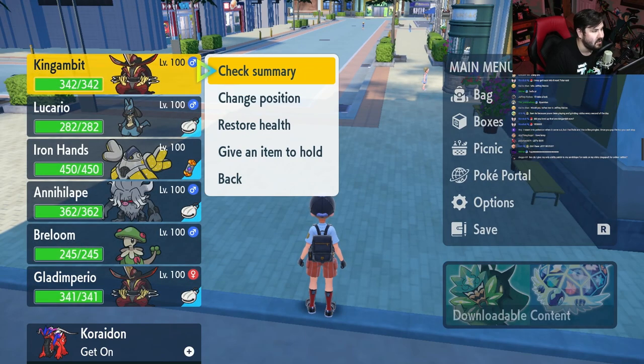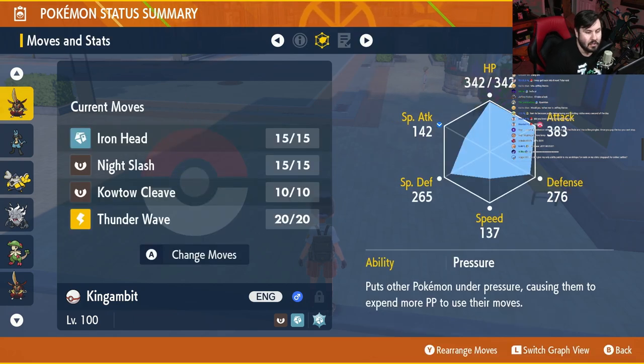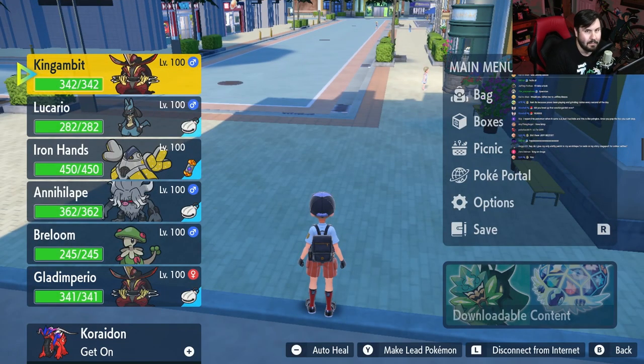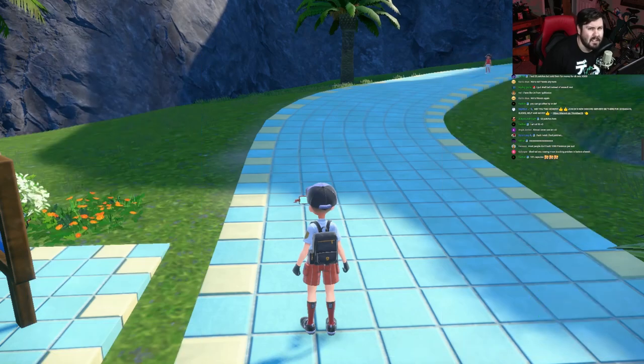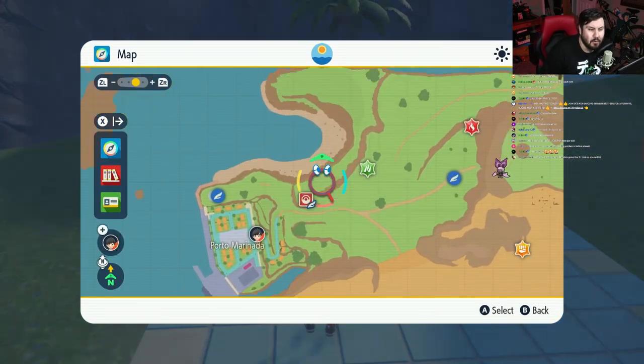Now it should look a little something like this: King Gambit, level 100, Dark and Steel typing, with max EVs in physical attack and special defense. We need to check our ability — ours right now is Pressure, so we need to make sure that is changed to Defiant, not Pressure. Once you have King Gambit's ability changed to Defiant, it should look like this: level 100 Dark/Steel type, max EVs in attack and special defense, ability is Defiant. Now it's time to go see our shady friend in the glasses and do some IV training.